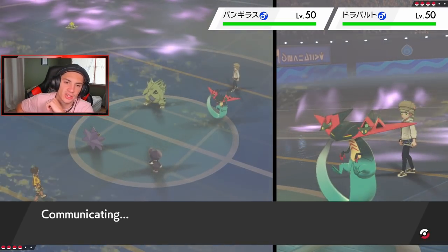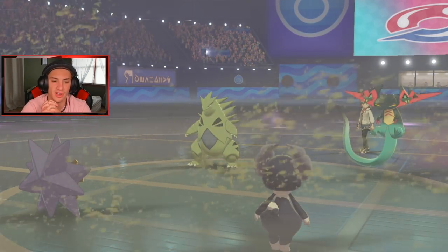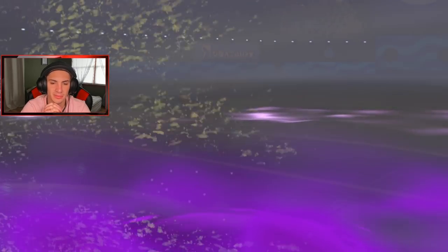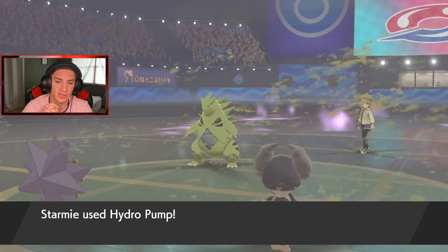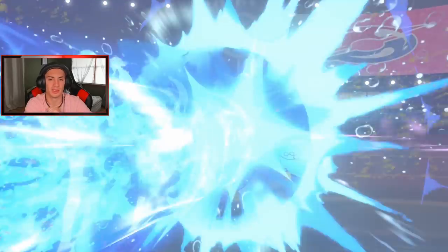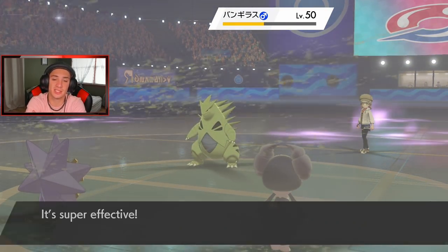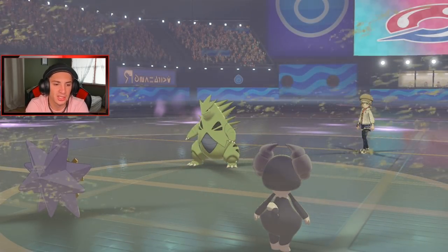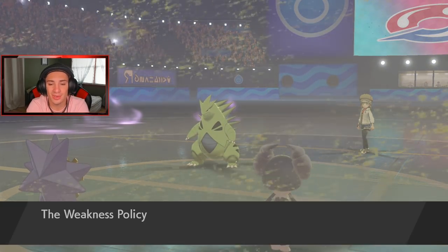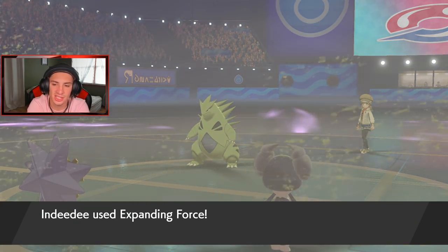I think he's going to Dynamax Tyranitar but he doesn't — goes for Phantom Force instead. We launch a big Hydro Pump and pose a big threat to that Tyranitar. Hit it! His Amoongus lands its move too, that's big damage. This thing eats it up though. We did trigger his Weakness Policy which is a little rough, and Indeedee's Expanding Force misses and has no effect on Tyranitar.